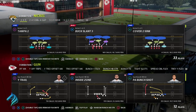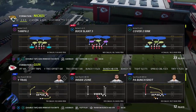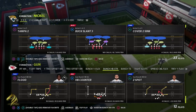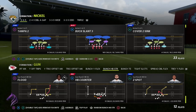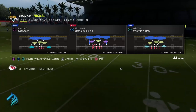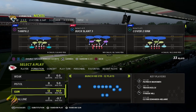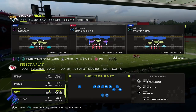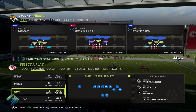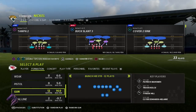EA potentially needs to patch this. I was told to look into the flea flicker — not a lot of people have put a video out on this. Today we're showing you how to execute the flea flicker in Madden 22. First, you're going to want an escape artist quarterback. If you're playing MUT, you want Michael Vick, Randall Cunningham, Patrick Mahomes — whoever can get escape artist.